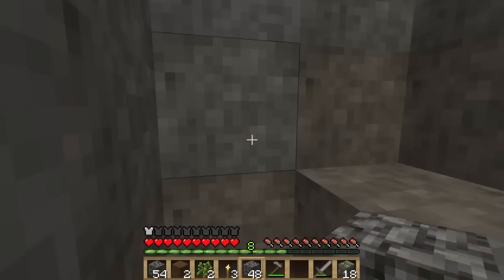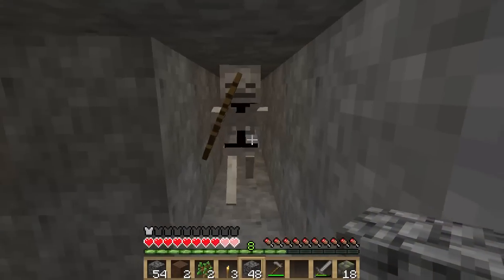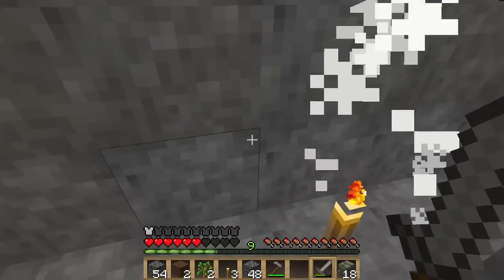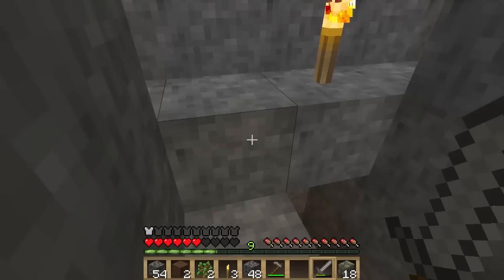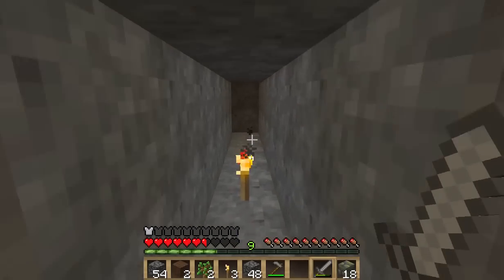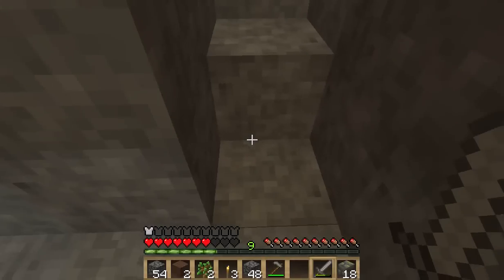All right, well I gotta find something. Oh crap, no! Stupid skeleton, die! There you go. Wow, so many arrows. They don't drop bone meal — they just don't. They just refuse to drop bone meal. Or bones.